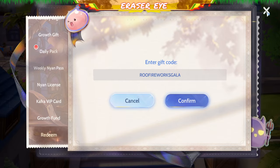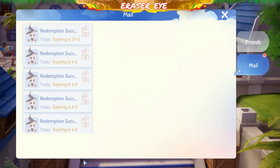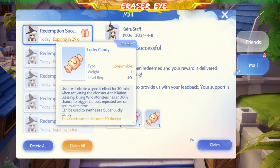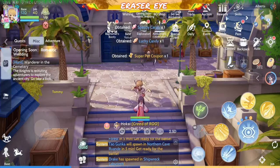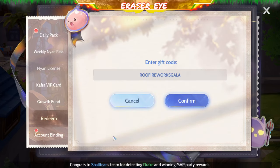ROO Fireworks Gala. Ano ba tong code na to? Meron kang Espet Coupon, Speedy Candy, at Lucky Candy. Malay mo, mapa-level up mo na yung Espet mo. Kala lamakas-lakas naman yan.